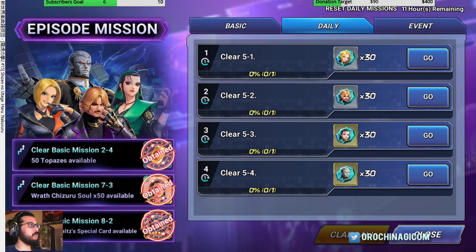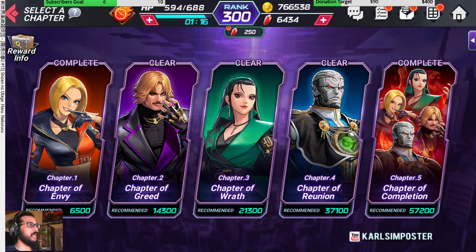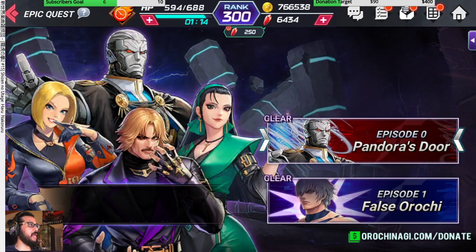Some bosses you can do on auto; some like Chizuru can be a bit tricky. Mecha Goenitz might be tricky too, but if your level is good enough they're fine on auto. Do this for chapter zero and chapter one as well. Orochi Yashiro you might need to keep an eye on, but generally you can do that on auto.